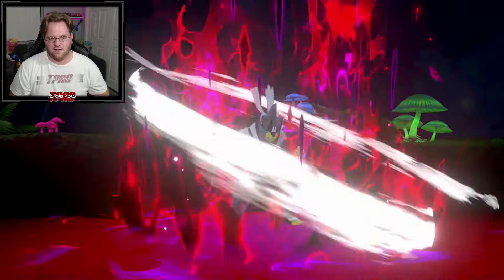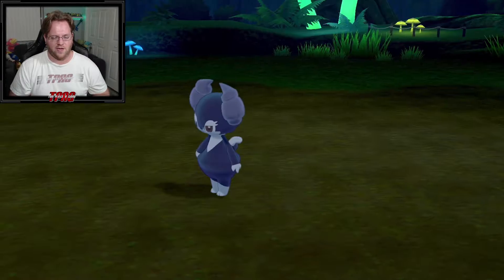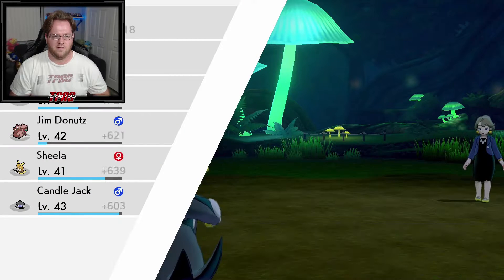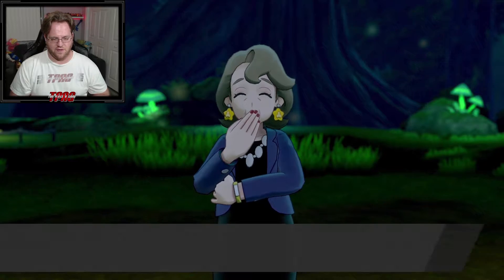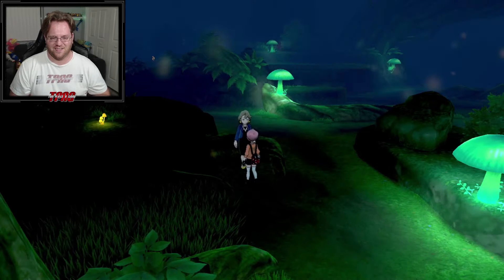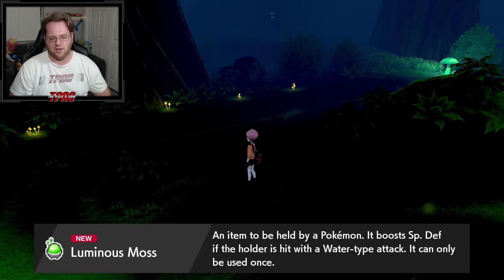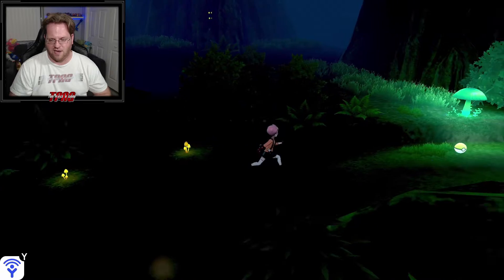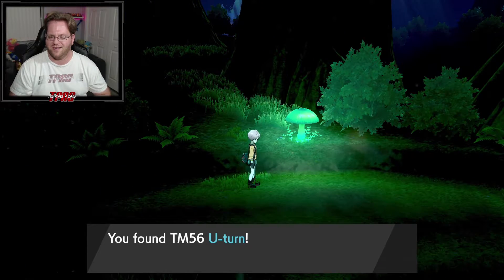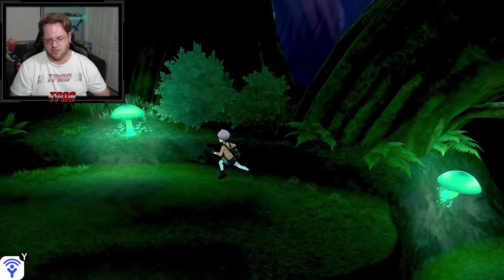We wreck the last trainer. Found some luminous moss — it's a weird hold item that raises special defense if the holder is hit by a water type attack, but it can only be used once. Kind of a situational thing. And the U-Turn TM — probably one of the best TMs in the game — is right here in this location. Strategically, it's awesome.